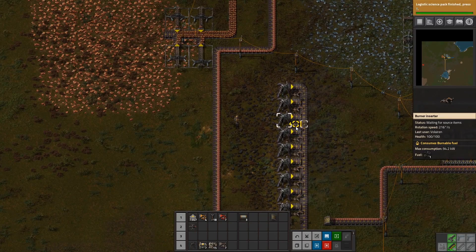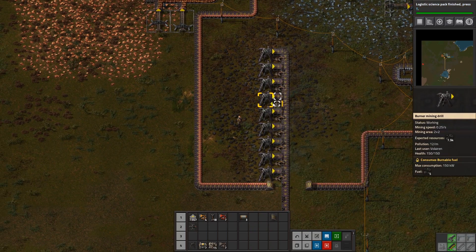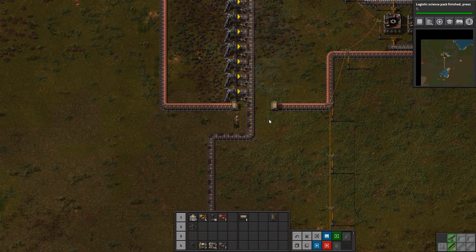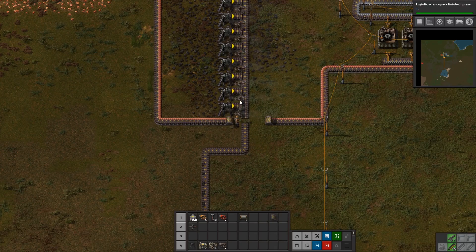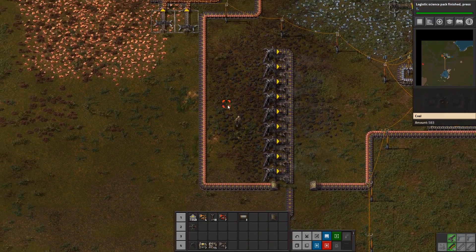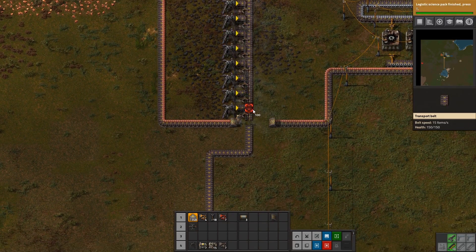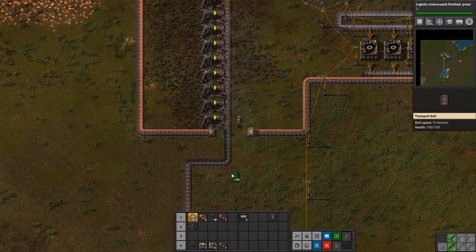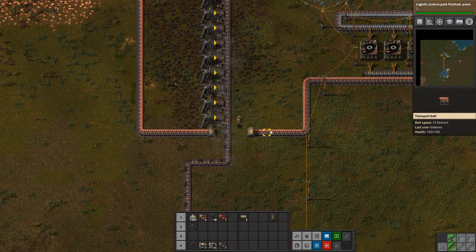Now we're going to go up to the coal field. You can also set up some electric miners in addition to this burner miner setup. What you can do is place a bunch of electric miners, cut off the burner setup, and reconnect it as needed in case of an emergency. Just cut it off, let it shut down, and rely on electric miners. If you ever run out of power, simply reconnect the belt and it'll immediately start supplying your boiler setup with coal. Eventually I would use the burner setup as a backup, but for now it's powering our factory.